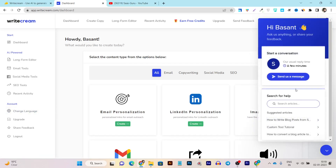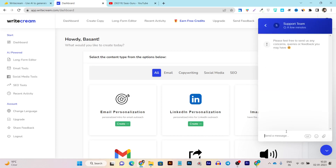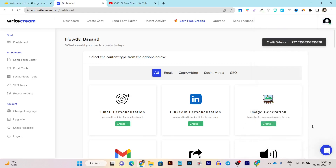You can use this platform in any of your regional languages, which is a very good feature. For support, there's a chat button in the right corner — you can click 'Send us a message,' enter your detailed information about the support you need, and connect with the support team instantly.